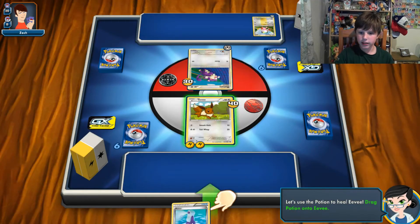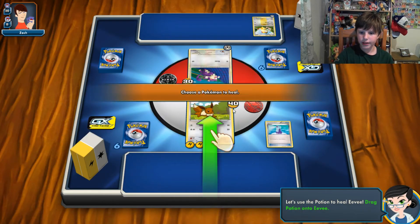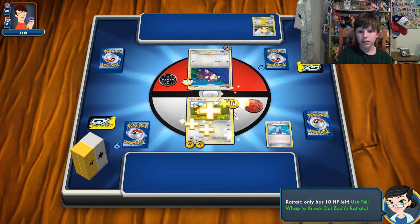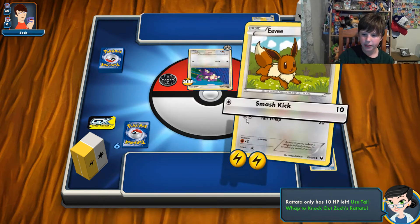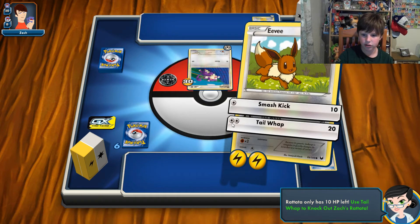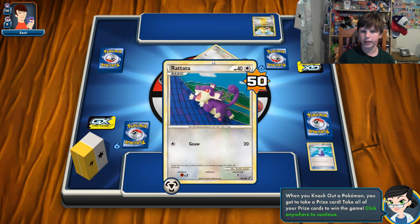I can play this item card since it says 'heal 30 damage from one of your Pokemon.' So I can heal 30 damage from my Eevee — that leaves 10 damage on it, so I have 40 HP remaining. I can use Tail Whap again because I still have enough energies. I didn't get to attach an energy this turn, but 20 damage — his Rattata can't withstand more than 40 HP.